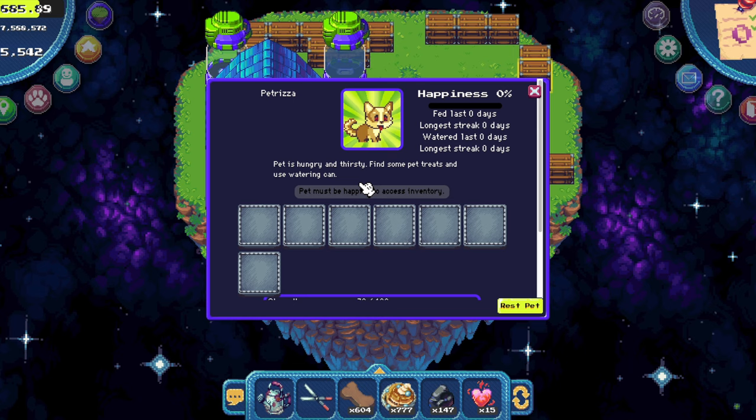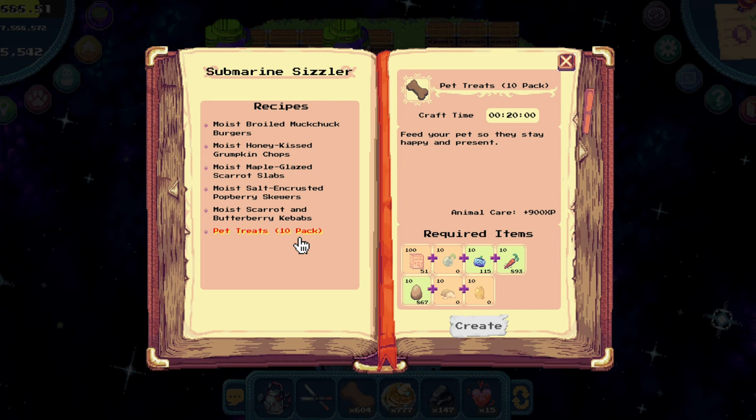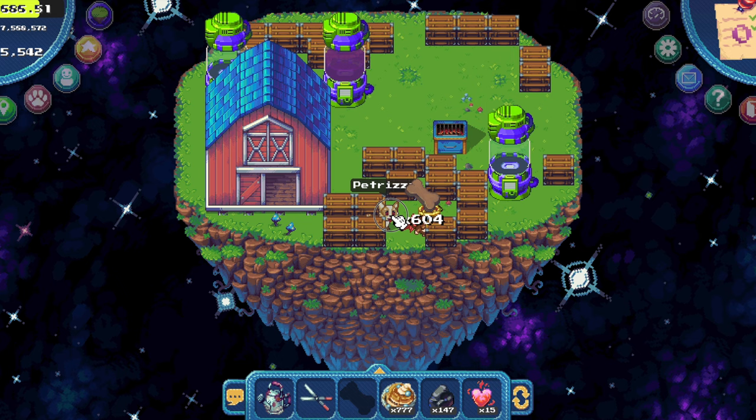Now we need to take care of the pet. We need pet treats — you can make them in a grill. You see you can make 10, 15, or just one depending on the grill type. Or you can just buy them on the auction house. Now let's use the watering can and see it's watered. Now let's feed him — we get a little heart. Now we have 75% happiness.